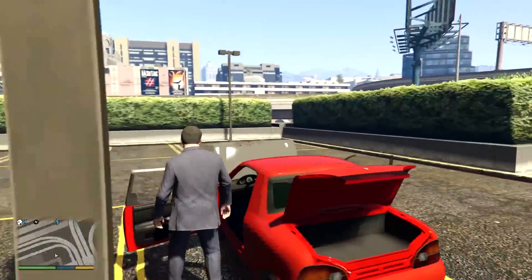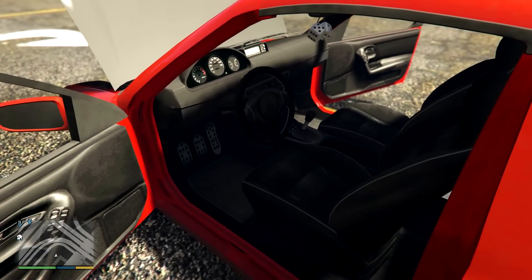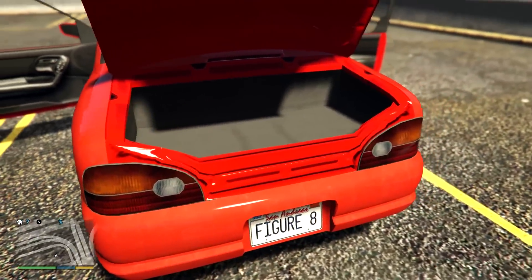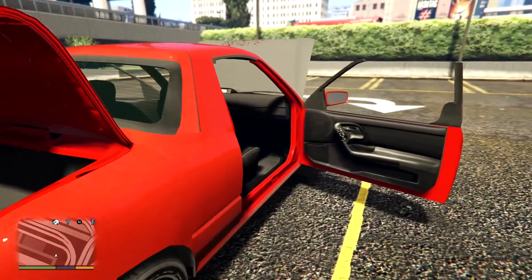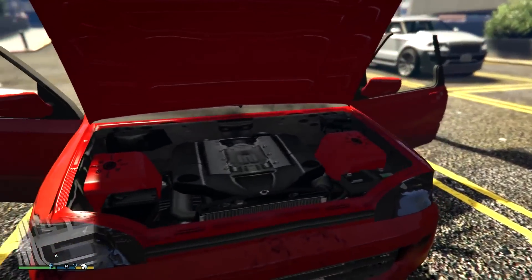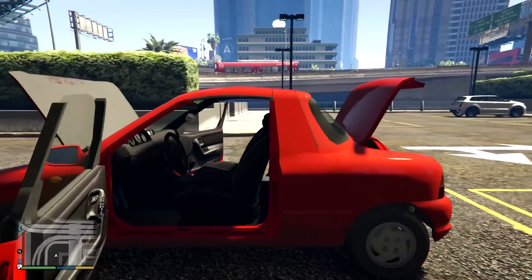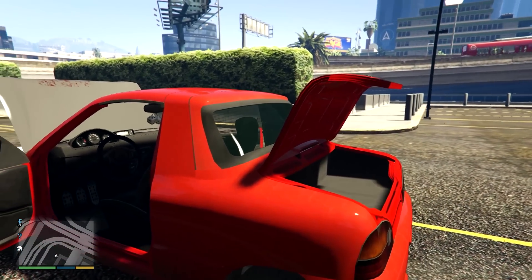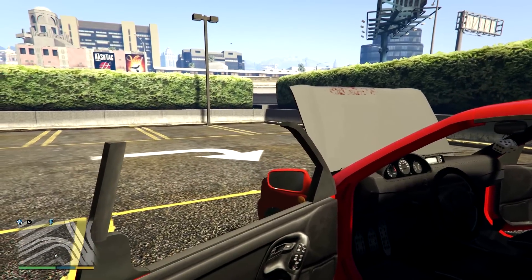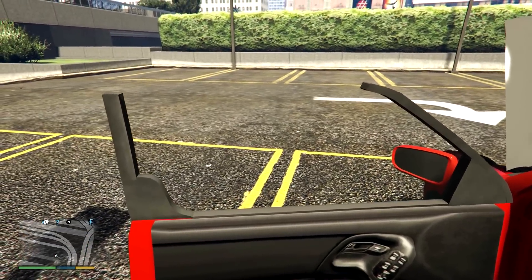Let's get out and go to first-person mode and check this thing out. Here is our interior — looking pretty simple. This is the standard interior taken from some of the other cars in GTA. We have this nice boot here; it all opens, it all works. The dials and stuff work as well. There is our engine — pretty cool, nice and simple, not overly detailed. But it doesn't need to be, because all the fun and detail is in the tuning parts.